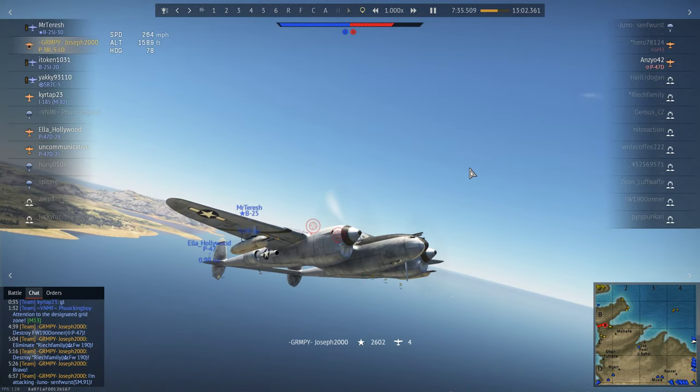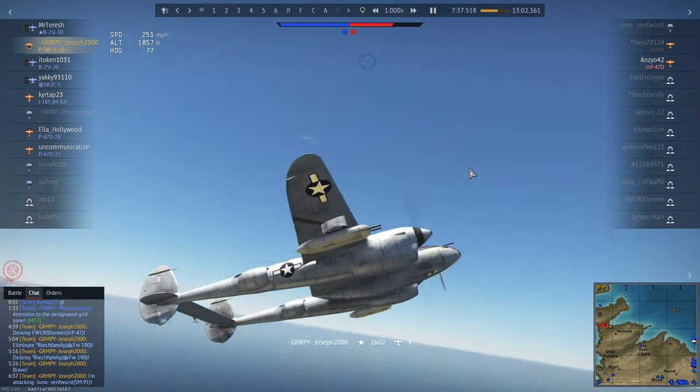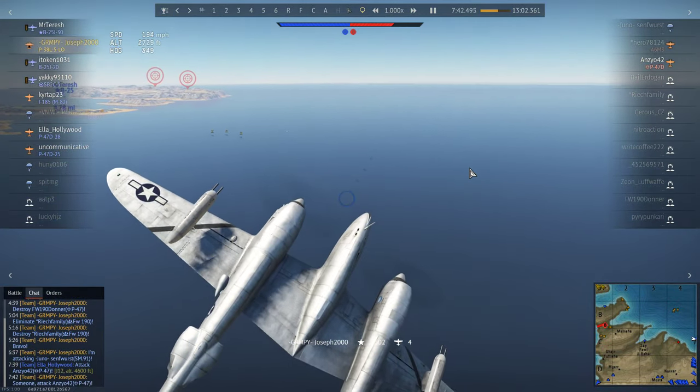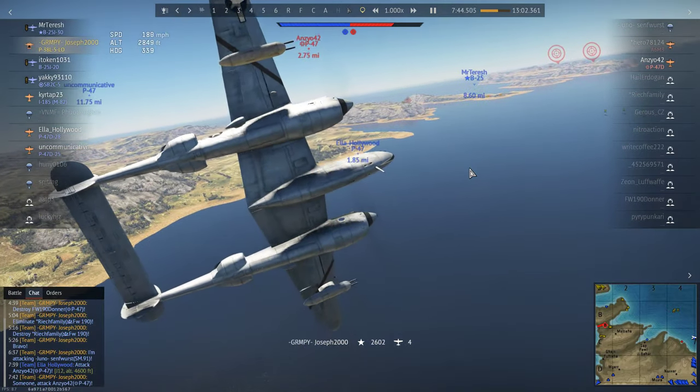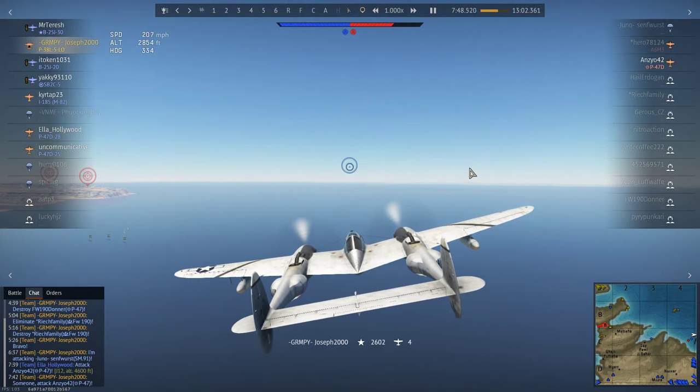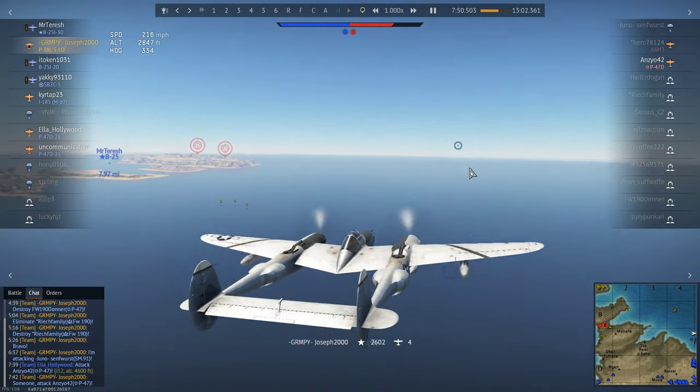I honestly think this thing needs to go to 4.3, because a K4 will simply kick your ass. There's nothing you can do against a K4. If you have the altitude advantage on a K4 you may have a chance, but no — there's just nothing you can do.